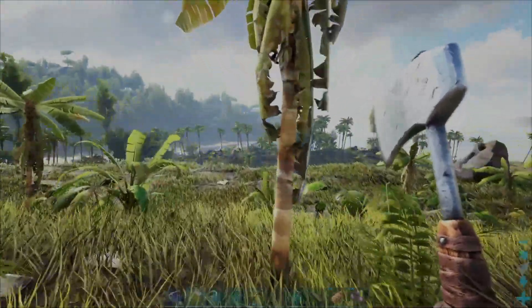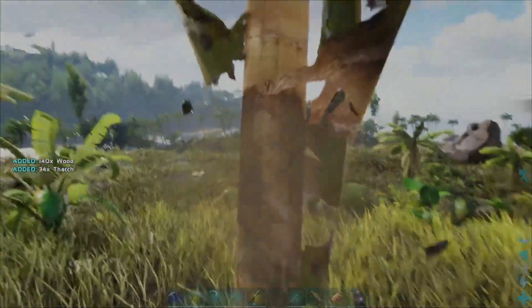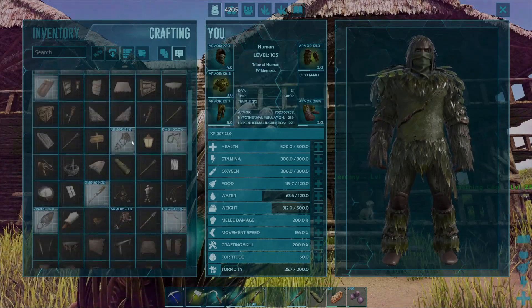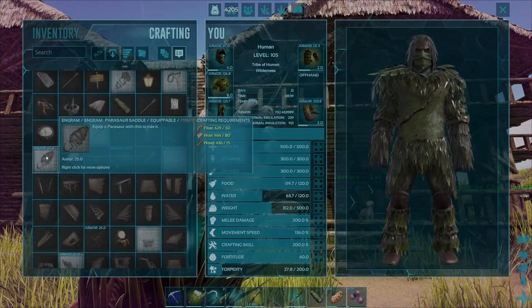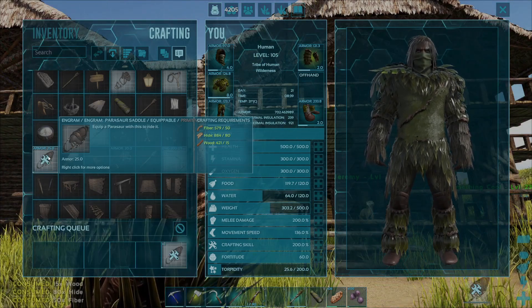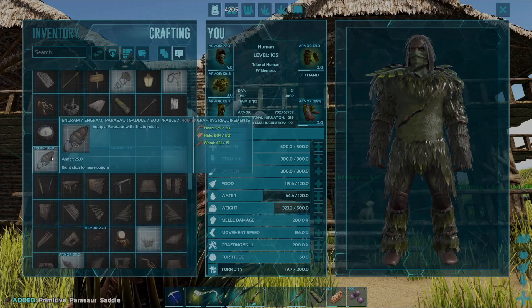With your hatchet you're going to want to come up to any kind of tree, attack the tree and gather a nice amount of wood. Once you've got those resources, press the V key and come up into your crafting screen, then find your parasaur saddle in the list. Hover over the engram and press the E key to craft a parasaur saddle.